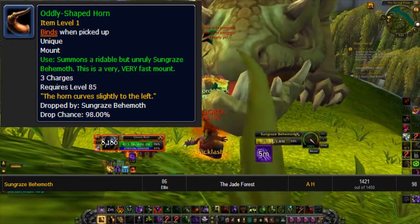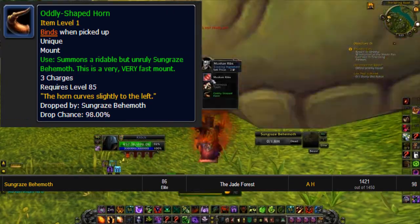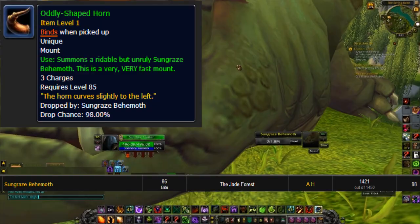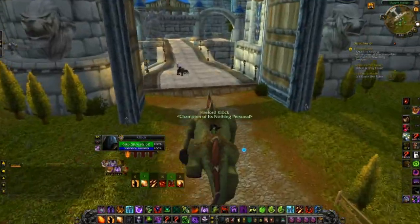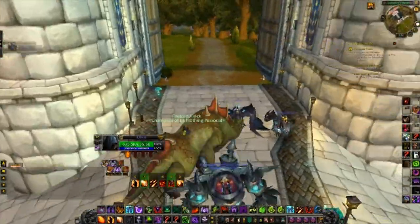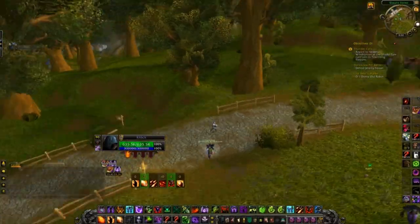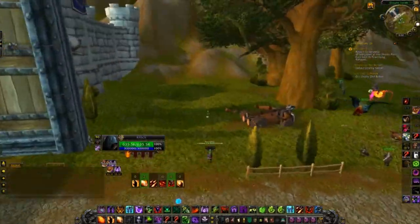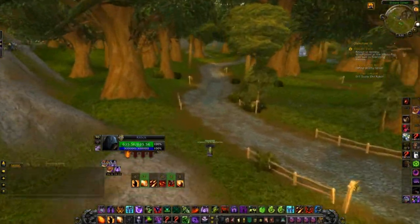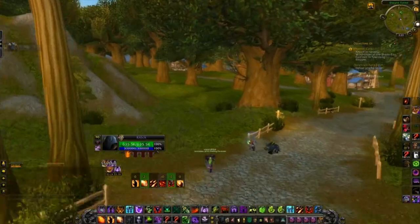Once you do that, go to Stormwind. Once you're in Stormwind, click on the item and run around until you're at four seconds left on the mount's cooldown. Watch your cooldown, and once you hit four seconds, go from inside Stormwind to outside Stormwind and just go off into the distance. For some reason, cutting off the mount and switching zones at the same time will keep you on the mount but on your feet — so you get a permanent 300% speed boost on foot.